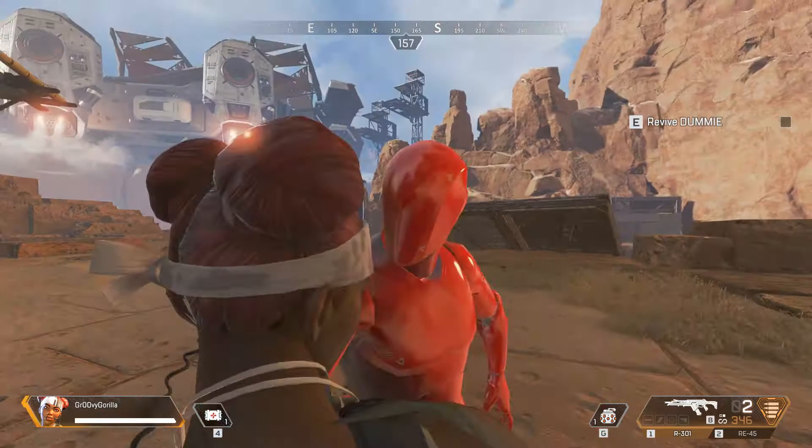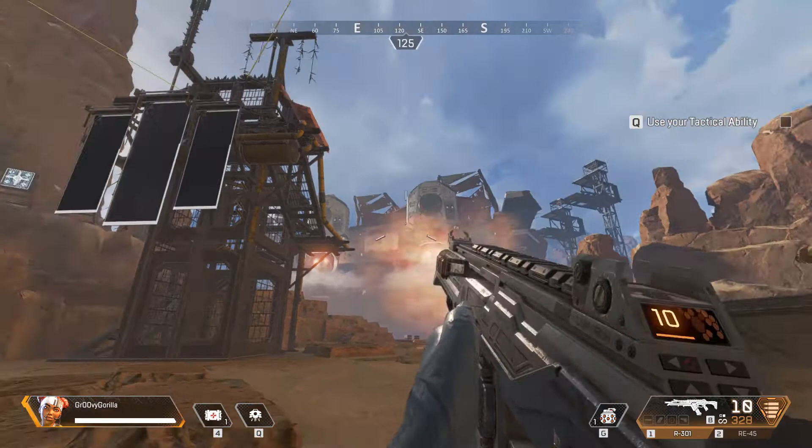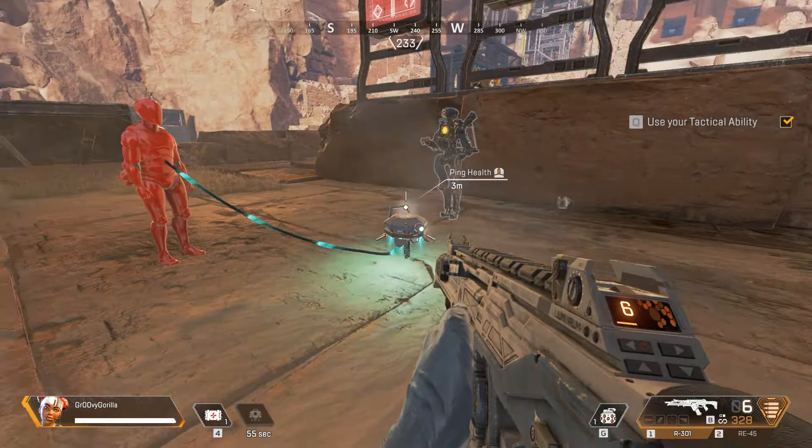Now here's a good thing to know — each one of us has a unique tactical ability. You are Lifeline, and you have a health drone that distributes help to anyone next to it. Give it a try and heal your friend. Just hit the tactical button on your HUD.